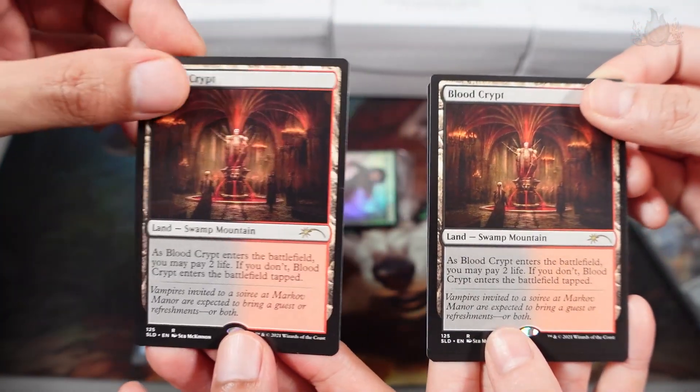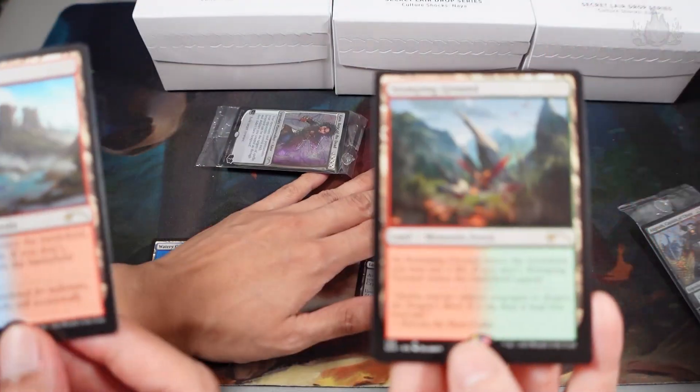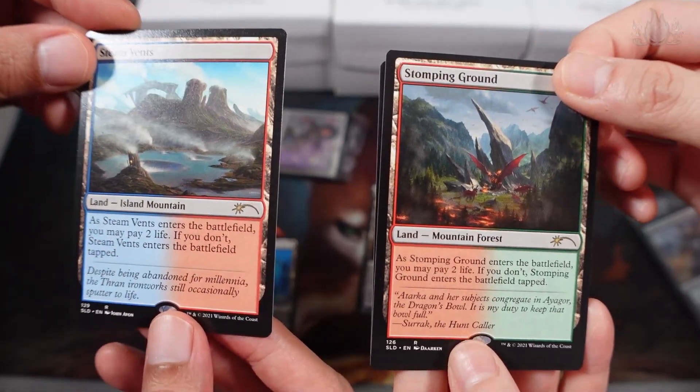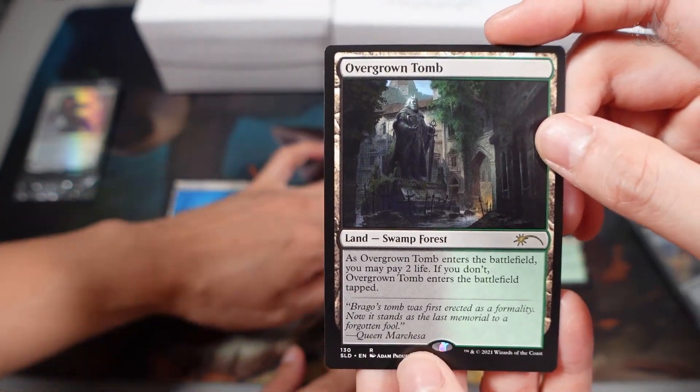Blood Crypt. Hey, it's the same. Yeah, there's repeats. Stomping Ground in Storm Paint. Steam Vents.